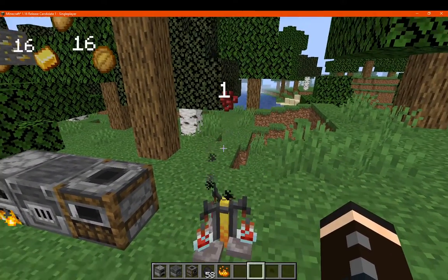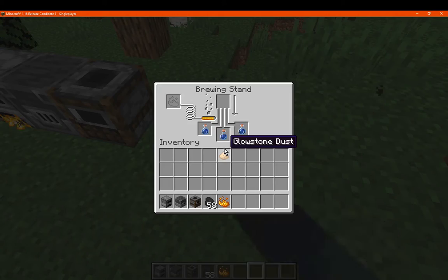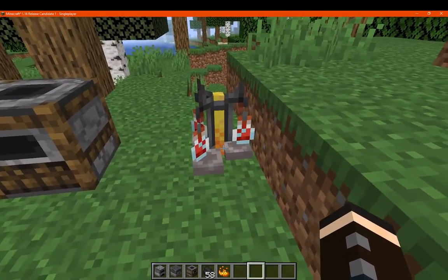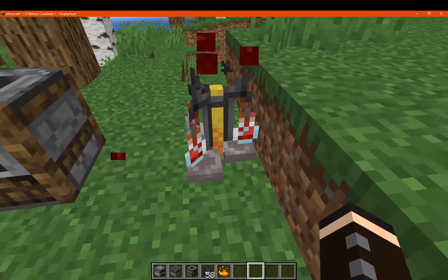So you can see lava particles when it's trying to brew a potion, and then now the nether wart is gone, and you can see we have awkward potions, and there's now some nether wart block particles appearing showing it's done.